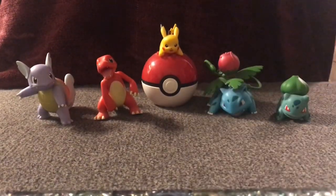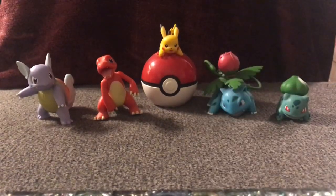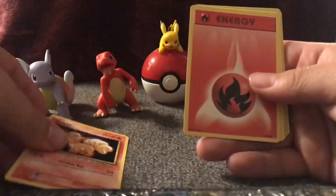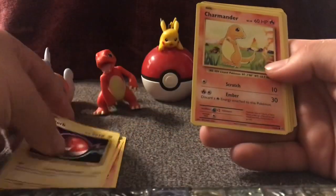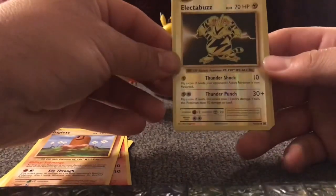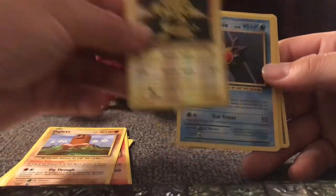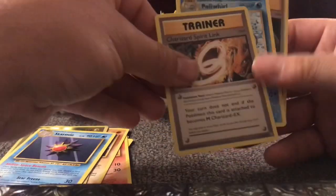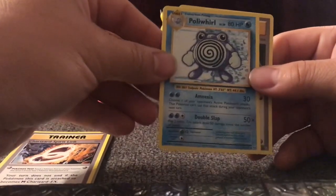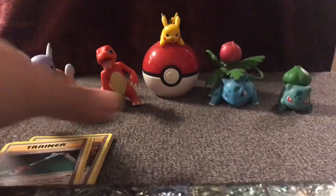Last Evolutions pack, and then we've got a Sun and Moon Team Up at the end there. Code card, let's kick things off. Vulpix, Fire Energy, Voltorb, Charmander, Diglett, Reverse Holographic Electabuzz — very pretty. A Starmie, the Rare. Charizard Spirit Link, another Poliwhirl — very interesting to pull one just after pulling another — and another Maintenance card. Wasn't that nice.